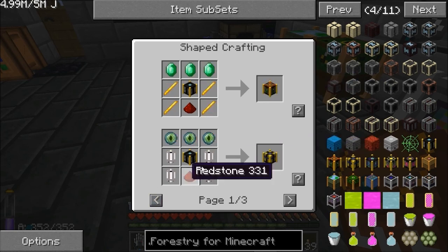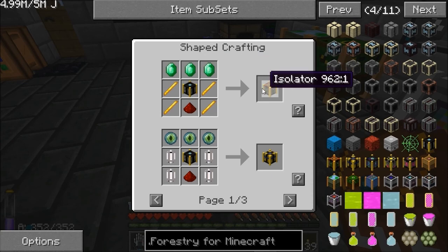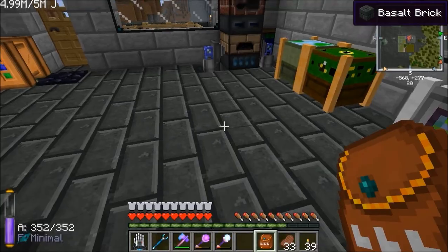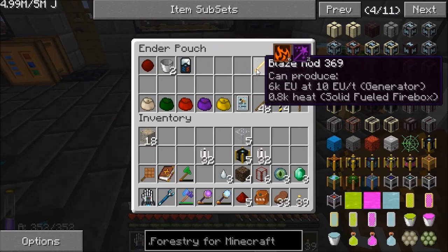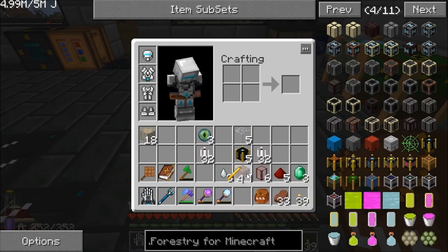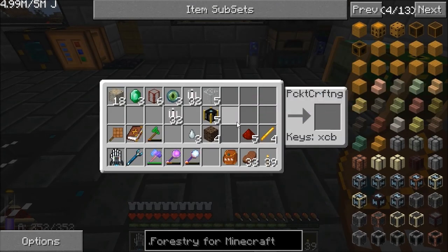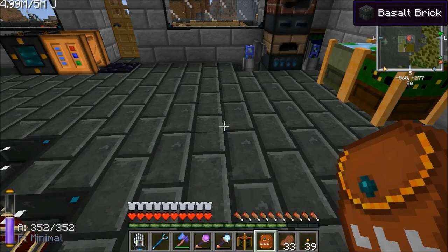The first thing is the Isolator — this is what we use to get the traits out of the bees. The recipe uses emeralds, blaze rods, and redstone. I think I've got everything I need for all of these. Let's get the crafting window up. There's our first machine — the isolator.